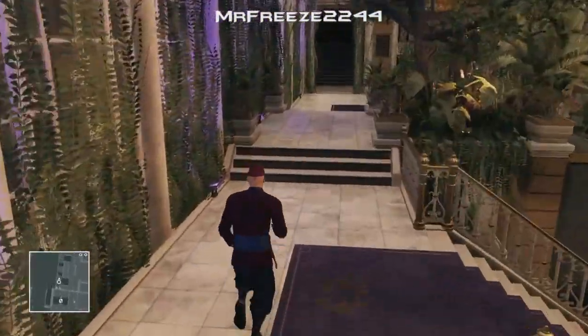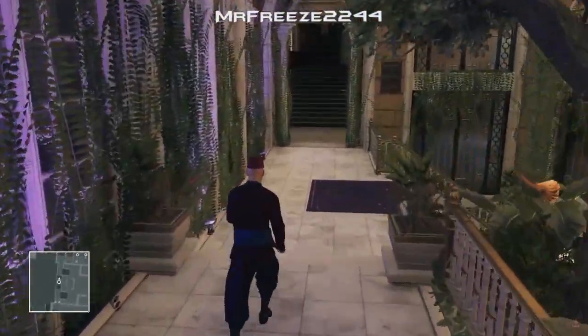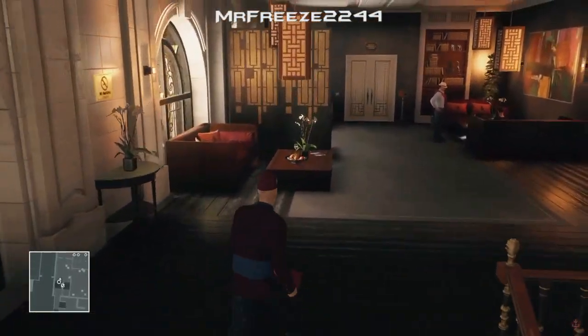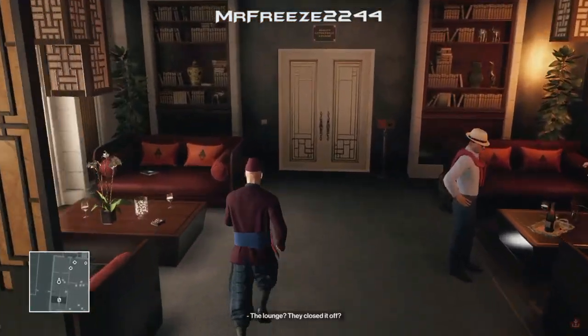When you come up those stairs, make sure you circle around that wall to avoid the camera. Alternatively you can shoot it if you want to - it's entirely up to you. Either way you're going to need to come up this area.